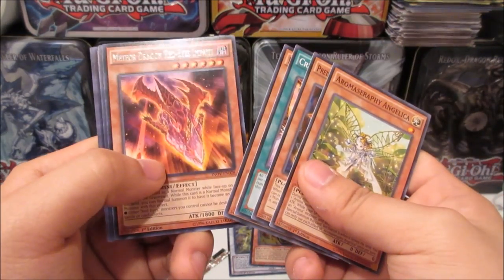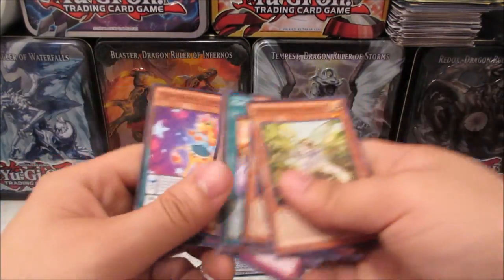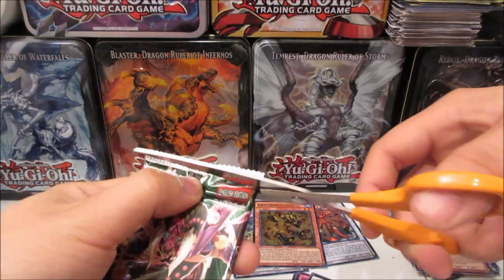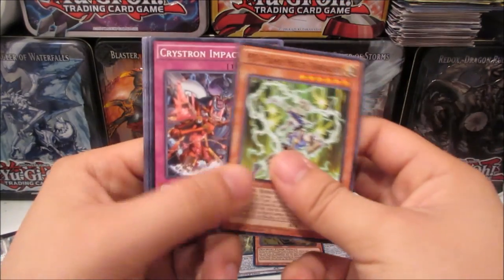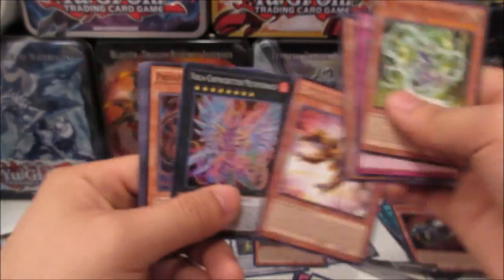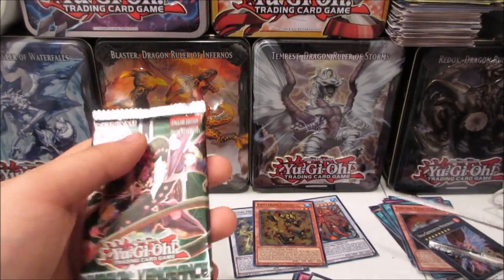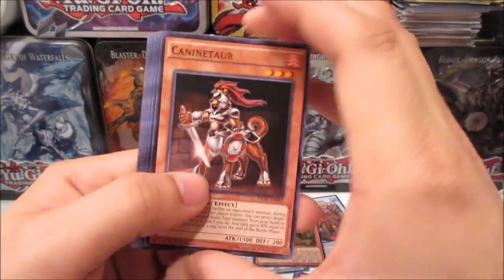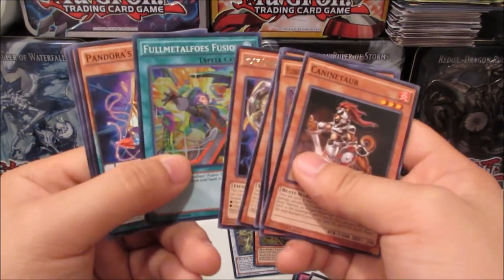Next pack: Meteor Dragon Red-Eyes Impact and Torque Tune Gear again. Then Super Heavy Samurai Soul Peacemaker and another Vola-Chemicritter Methydraco Jackal. Next: Poly-Chemicritter Dioxo Cobra, Diode Soldier, and Full Metal Force Fusion — not a bad super.